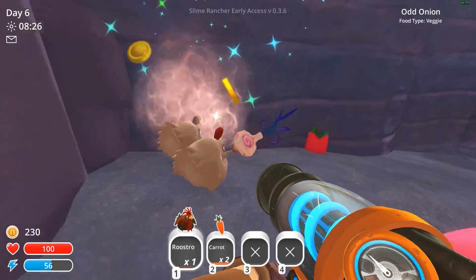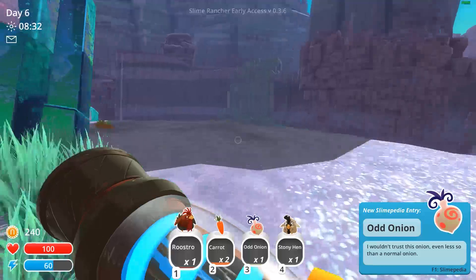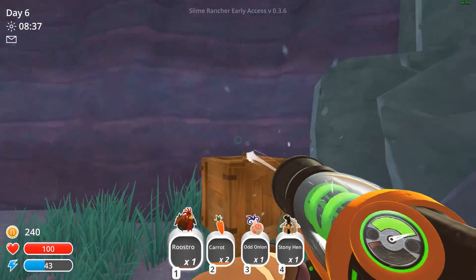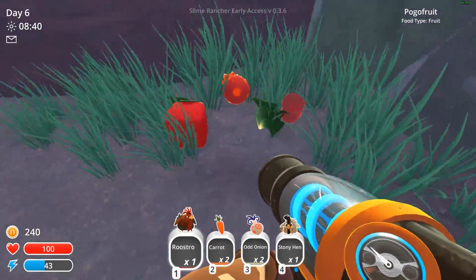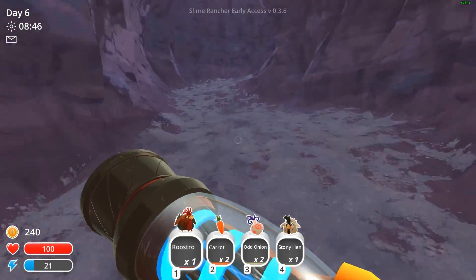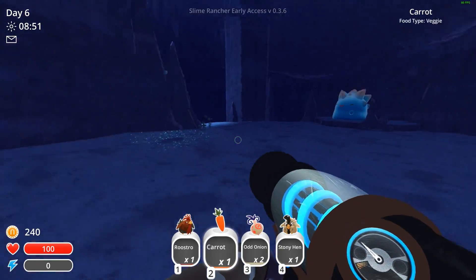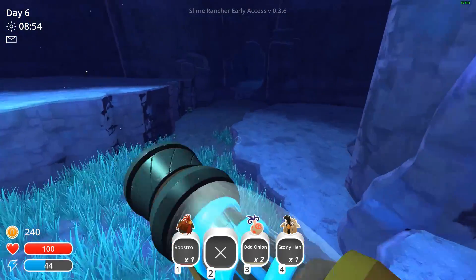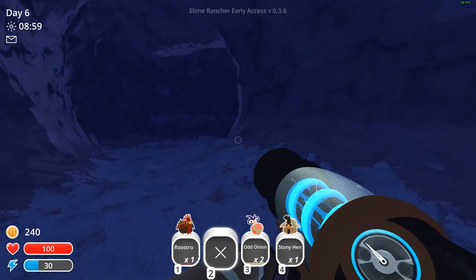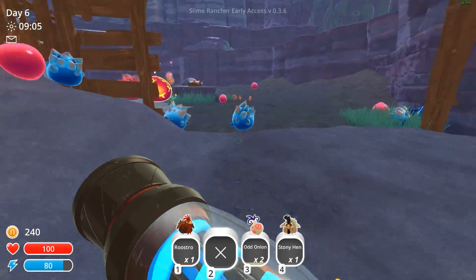Odd onion — I'm going to collect that. Odd onions will help us with the crystal slimes, which we much need. That is lucky, actually getting two odd onions just like that. We're after roosters. I might collect the crystal slimes early — I still don't have a jetpack but I'm thinking about getting the crystal slimes early.